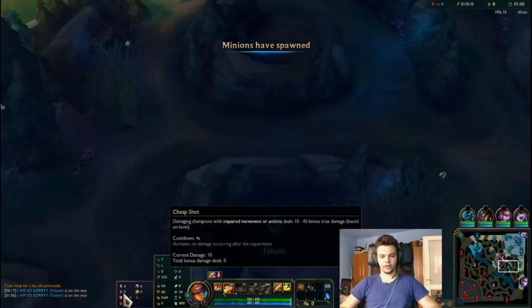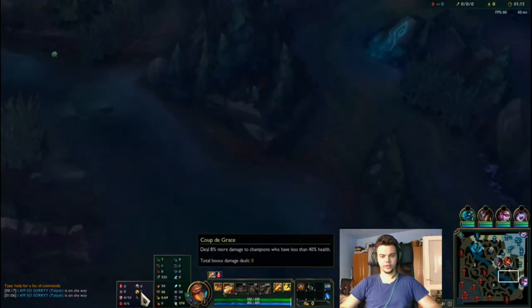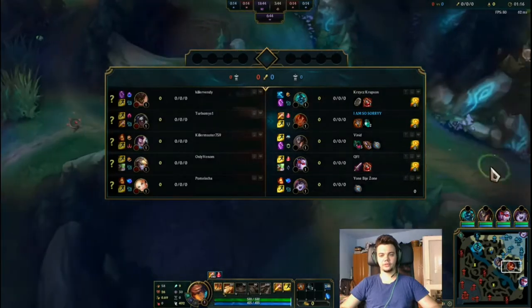I'm playing Taliyah jungle with Electrocute, Cheap Shot, Eyeball Collection, Ravenous Hunter, Presence of Mind, and Coup de Grace, plus the relevant rune stats. Also, we're having an AFK Lulu.